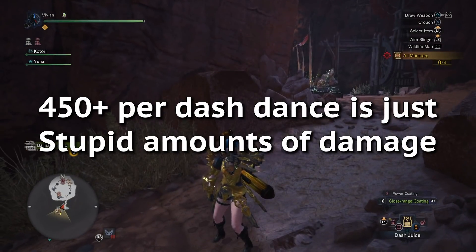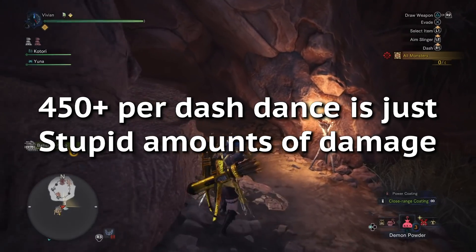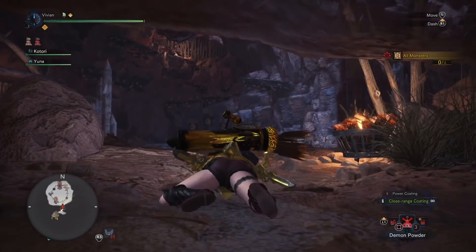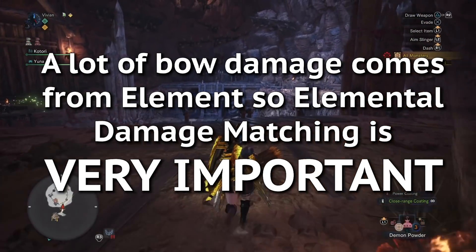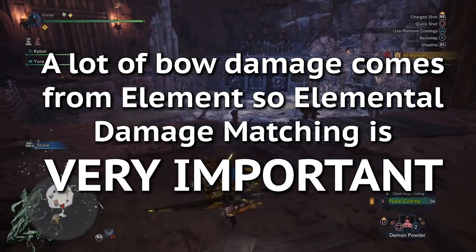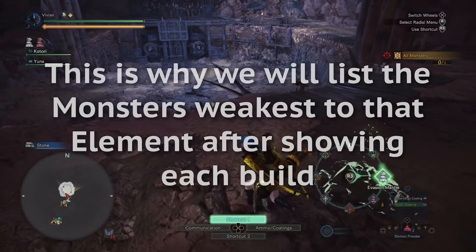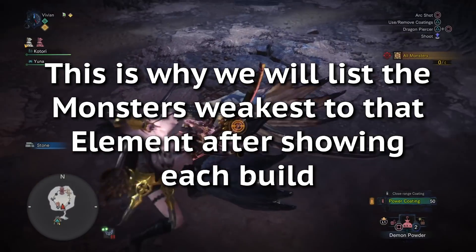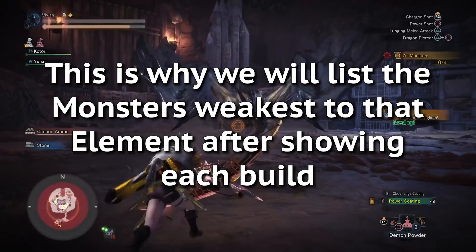450 damage per dash dance on average is just an obscene amount of damage for how mobile Bow is. Now, as we mentioned in our elemental damage video, a lot of Bow damage comes from element. So elemental damage matching is very important if you want to deal high damage. This is why, in order to make things easier for you guys, we are going to list which monsters to use that particular element against after each of their respective builds.